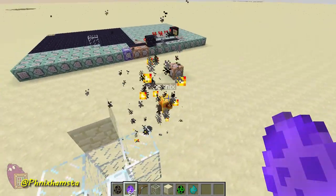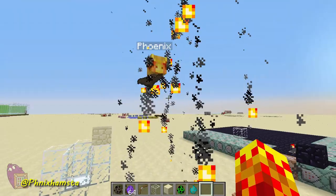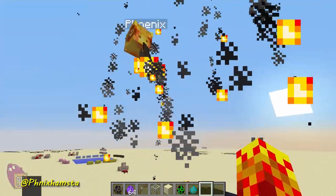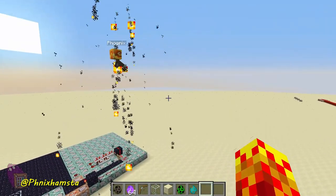They look so derpy and cute. But of course, it's just an armor stand, I guess, just teleporting to a bat. And it does have a few powers — really cute phoenix powers. It's not really fully fleshed out, but I love it nonetheless.